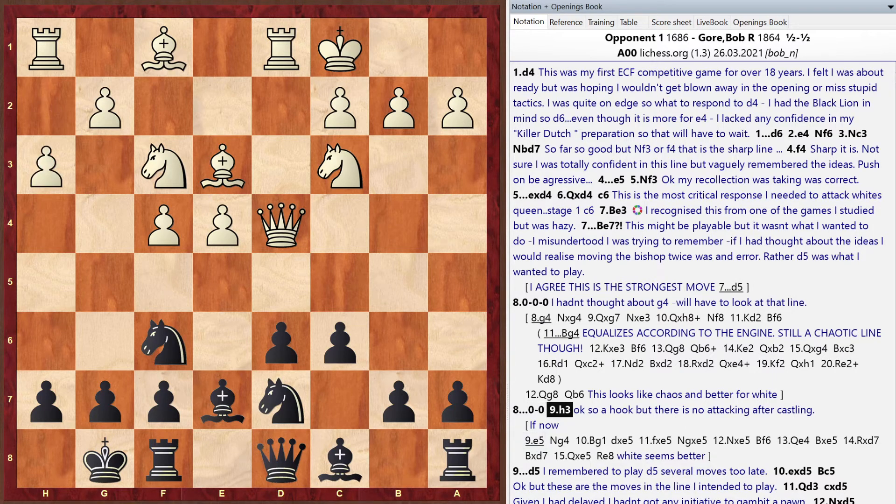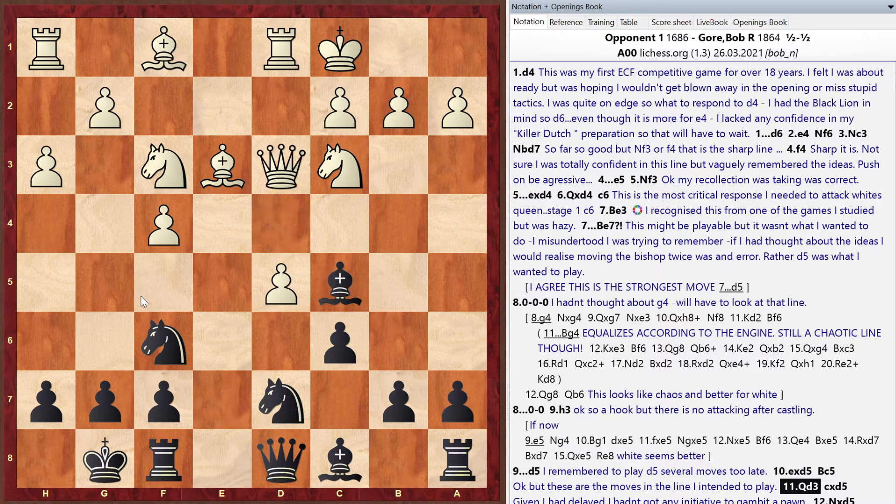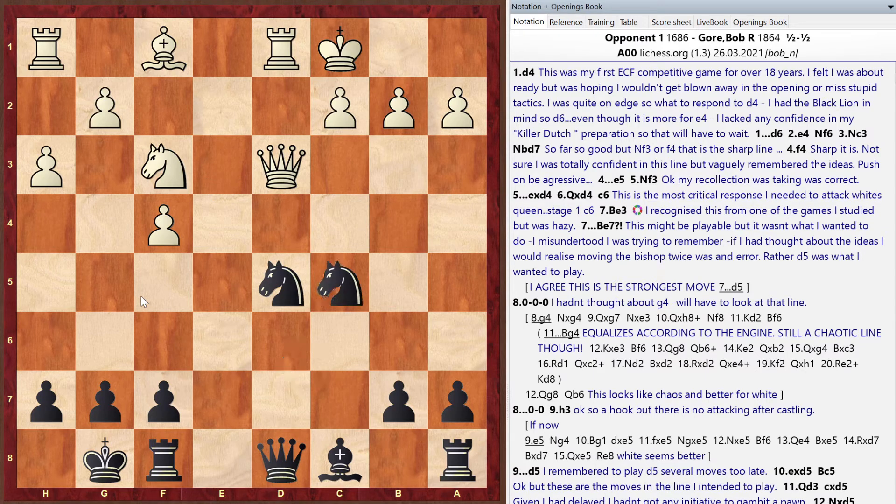White plays h3, which Bob noted is a hook, but since the White king isn't on the kingside there's nothing to exploit. Matt suggests d5 is a good move. Fast-forwarding, Bob gambles a pawn but has some counterplay — not a full pawn's worth of compensation, but definite counter-chances.